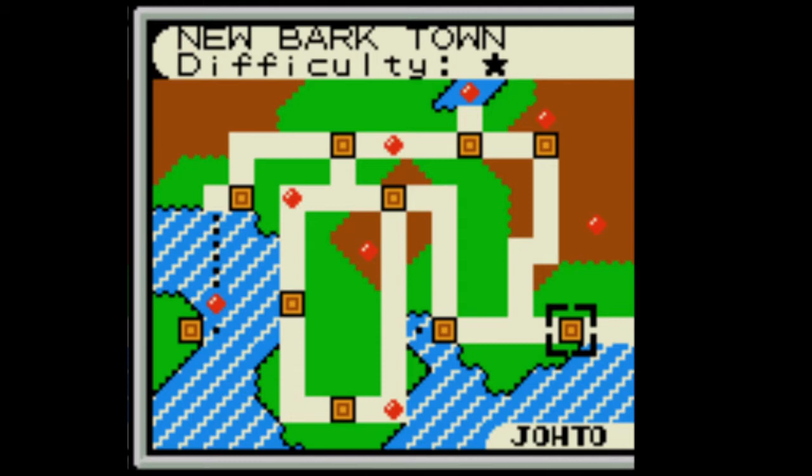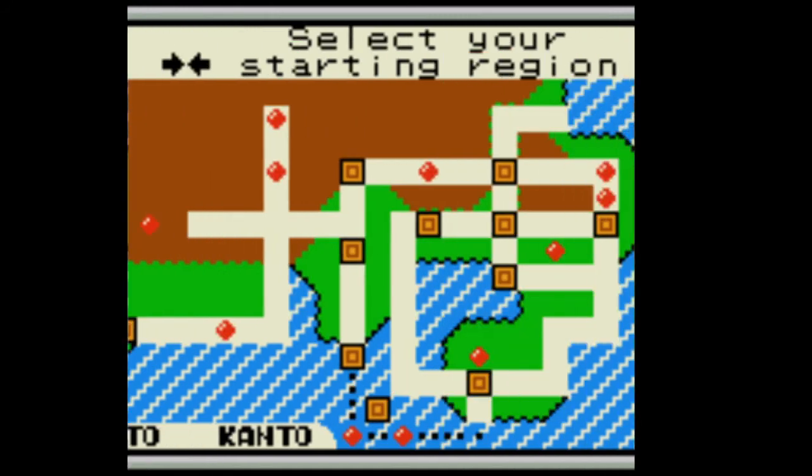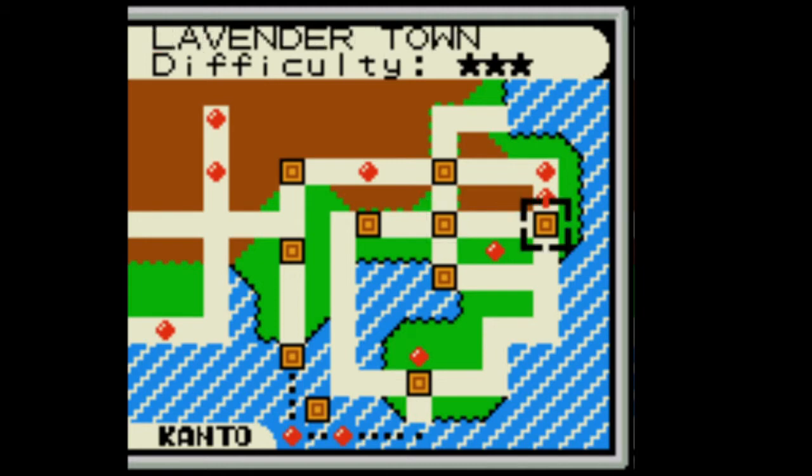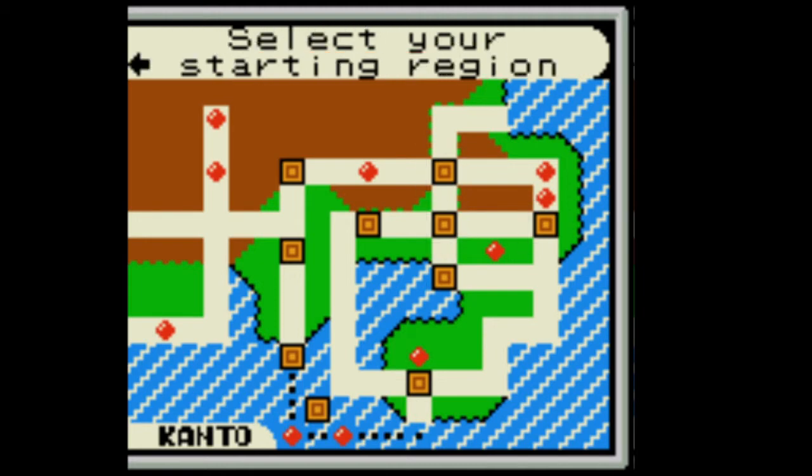They have removed all blockades from needing to reach certain areas. The only thing you can't do is just go challenge the Elite Four — you can't be like 'level five, Elite Four, let's go.' No, the Elite Four is locked behind beating all the gym leaders. There's also a guy who will evolve all of your trade evolution Pokémon, so those aren't locked either. You can literally acquire almost any of the 251 Pokémon that are in this game — you can acquire all of them, which is amazing.